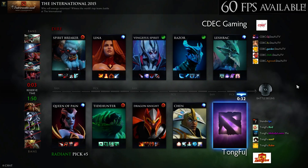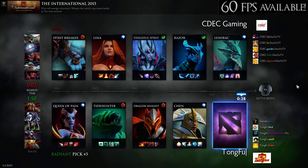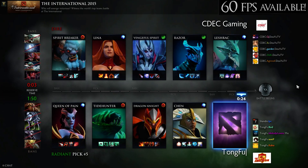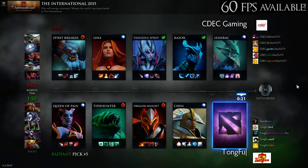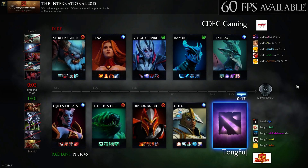You can leave the Spirit Breaker on the top lane, run the Razor in the mid, then run LaShrak, VS, and Lina together. VS has the setup stun obviously, and then you've got Lina and LaShrak — two AoE stuns. Whoever gets controlled in this is gone. And you've got another hero capable of pulling the creep wave off with lightning from LaShrak.